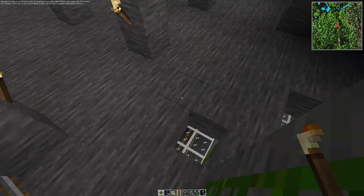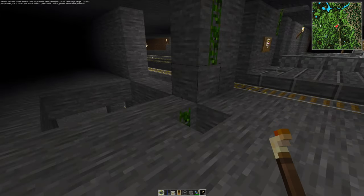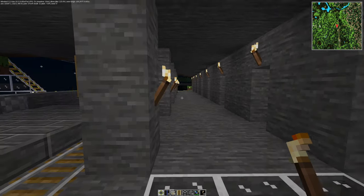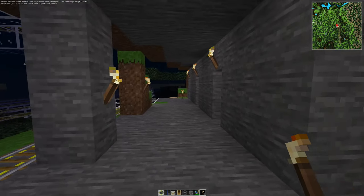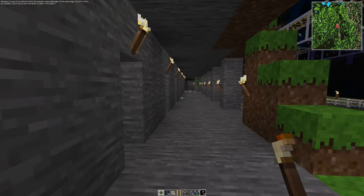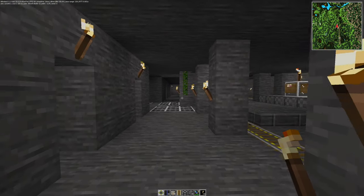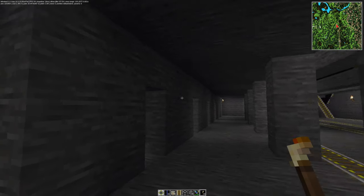And I constructed a housing estate near the station, called Highland Estate, though this floor isn't developed yet. We have 13 flats on this floor. It's somehow inspired by a photo that I saw on Instagram — there's a railway going directly through the middle of a house.